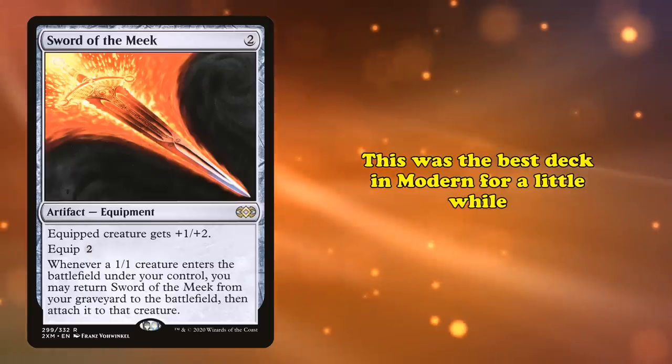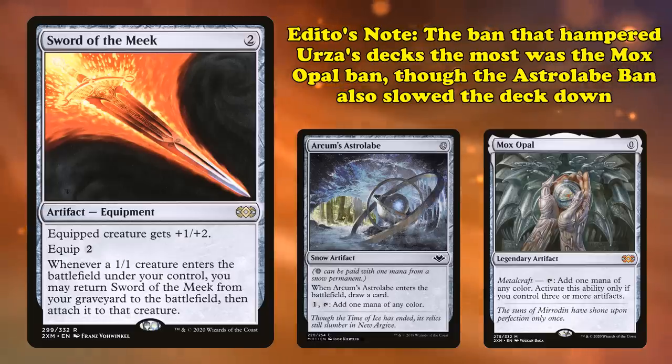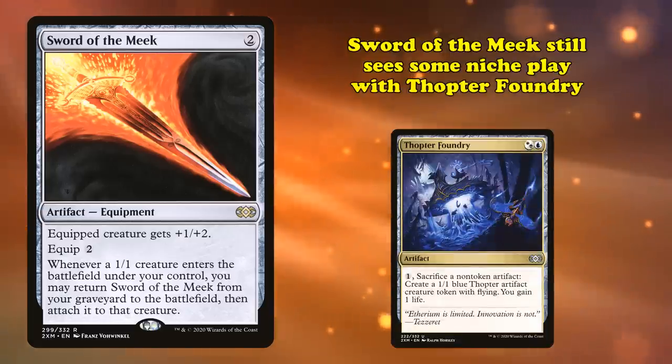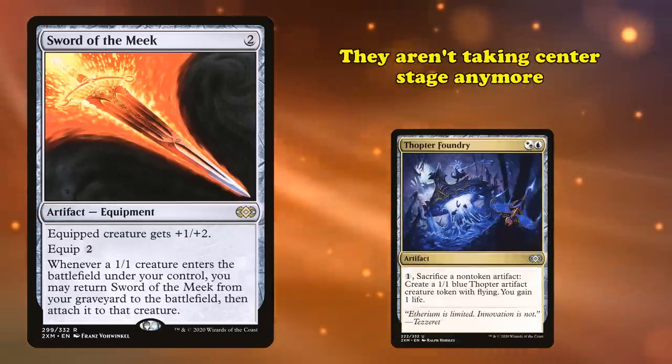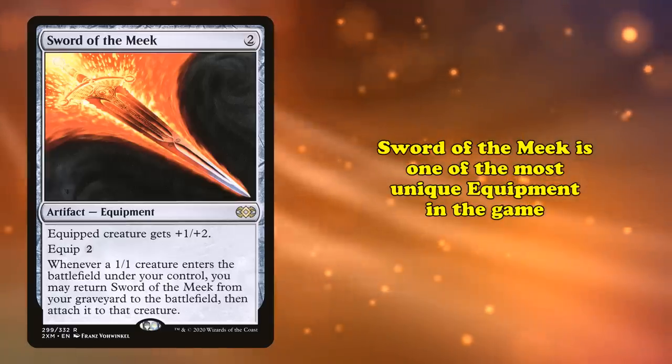This means that you could just loop this forever and make as many flying Thopters as you wanted, and then just kill your opponent. This deck was the best deck in the format for a while until Arcum's Astrolabe got banned. Without Astrolabe, the deck became inconsistent enough that it wasn't unbeatable anymore. Sword of the Meek still sees niche play nowadays with Foundry, but they aren't taking center stage anymore. Still, Sword of the Meek is one of the most unique pieces of equipment in the game.